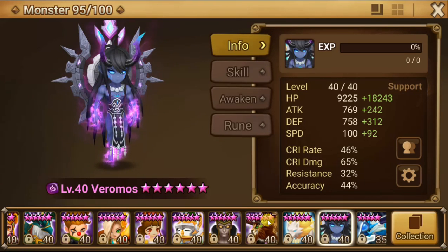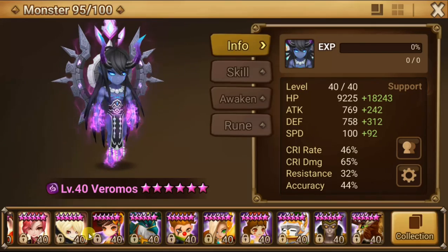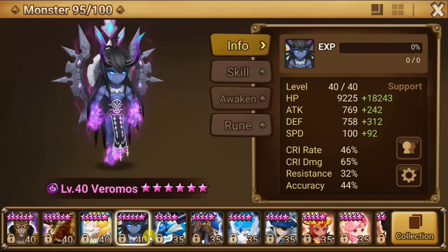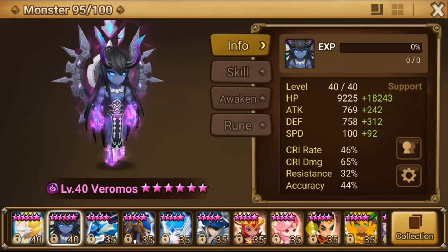If you're betting on stuns, you might fail if you're going with a speed lead and not bringing Bernard. After that, you need either CC or a lot of damage.